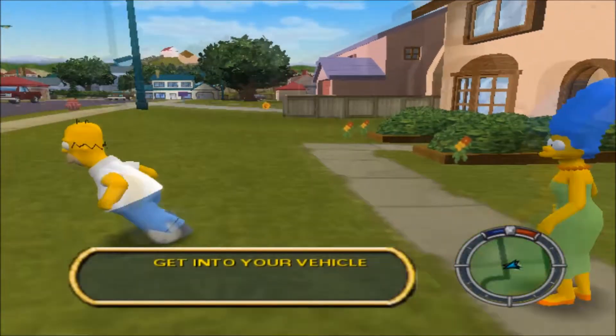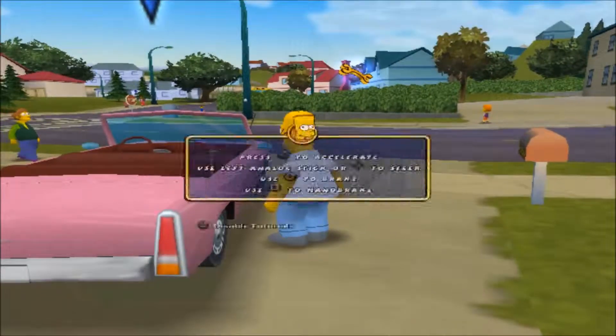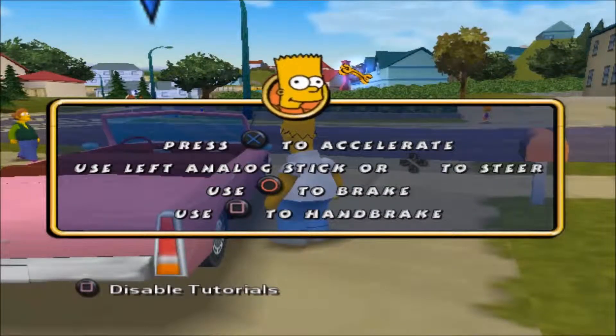Press the triangle button to get into the car. And don't take all day — this is a tutorial. Here's how you drive this crap box. Press the X button to accelerate and use the left analog stick or directional button to steer. The circle button is your brake and reverse, and the square button is your handbrake. Just like every driving game ever.